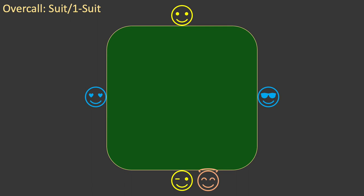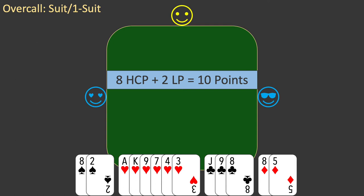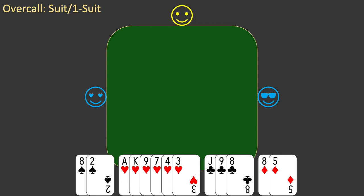Let's start with a new deal. This is deal 151. East is the dealer. Here is your hand. You value your hand. You have 8 high card points and 2 long points for a total of 10 points. You have 2 doubletons, so your hand is semi-balanced, and you have only 1 biddable suit: hearts.